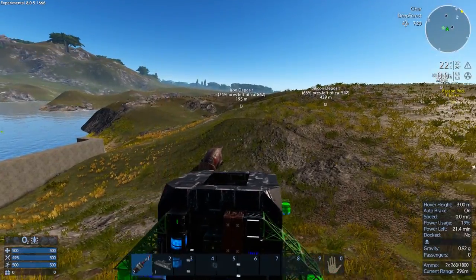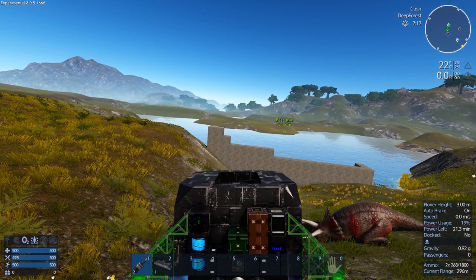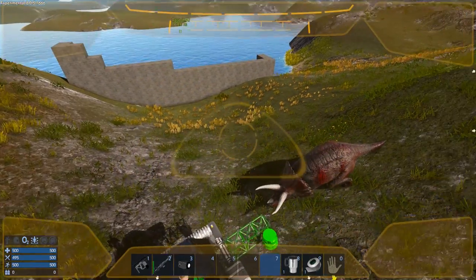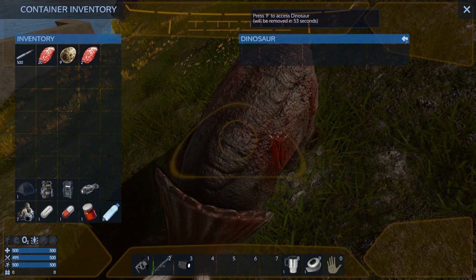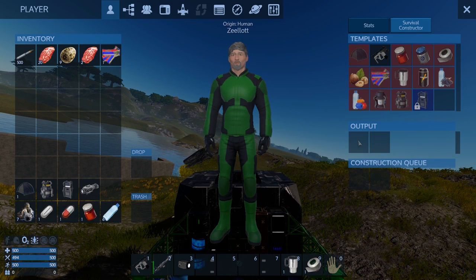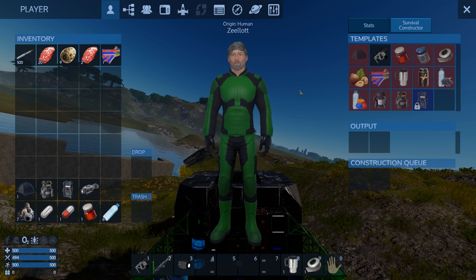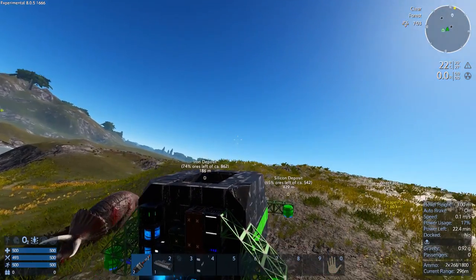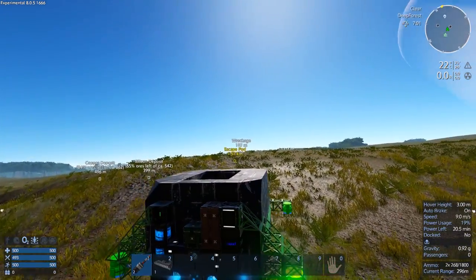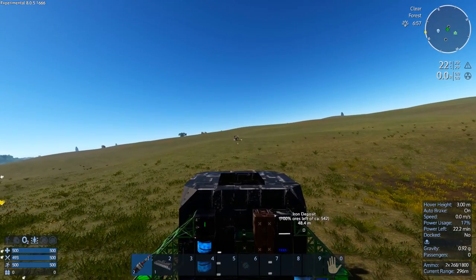Lesson learned: have more RCS before tackling triceratops. Anyway, I still prevailed — I'm alive and he's dead, that's all that matters. I've got a lot of meat, which is good. Apparently food does not perish while it's in your output, so you can stack up a whole bunch of energy bars and leave them in the output. That's probably going to get rectified soon. We need trees more than anything right now.